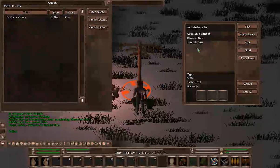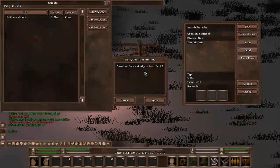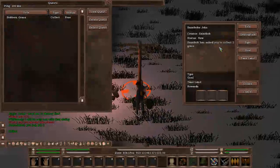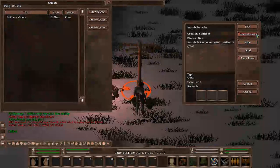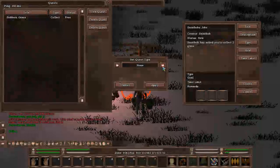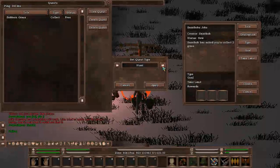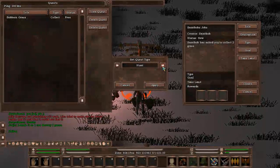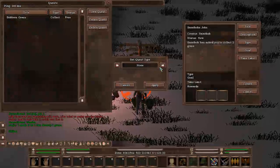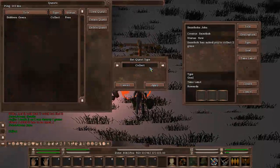Let's go ahead and put a description in now in this box. Now let's have a look at the Type. Remember, we've got three types: Collect, to collect grass; Hunt, to hunt an animal and animal part; and Craft, to craft an item. So let's just go with what the description says — St. Bob has asked you to collect two grass — so let's go with Collect type.